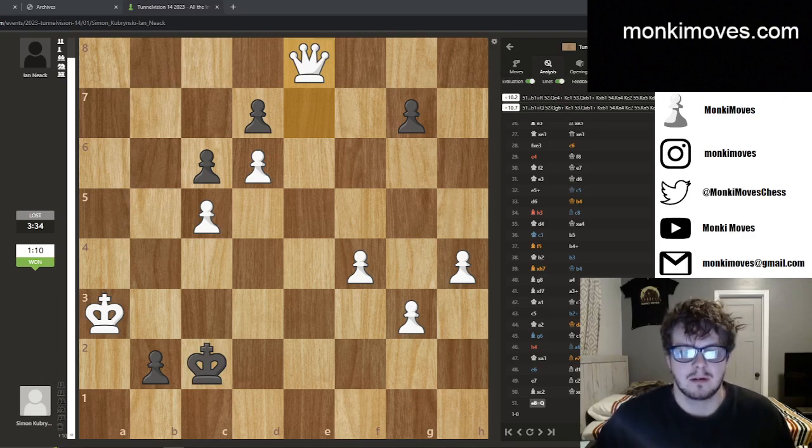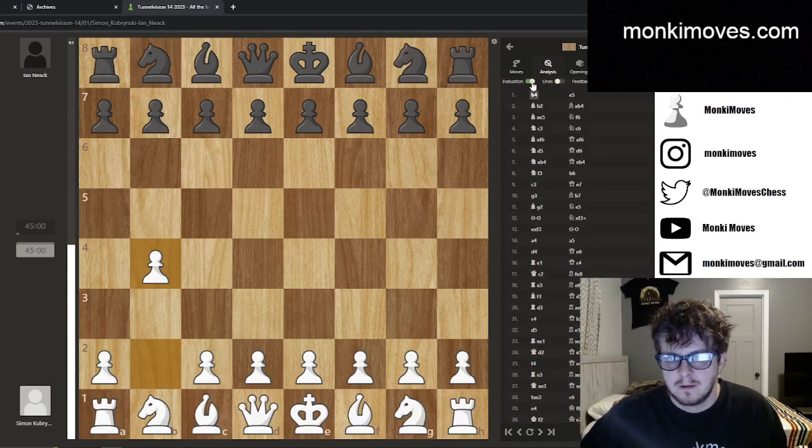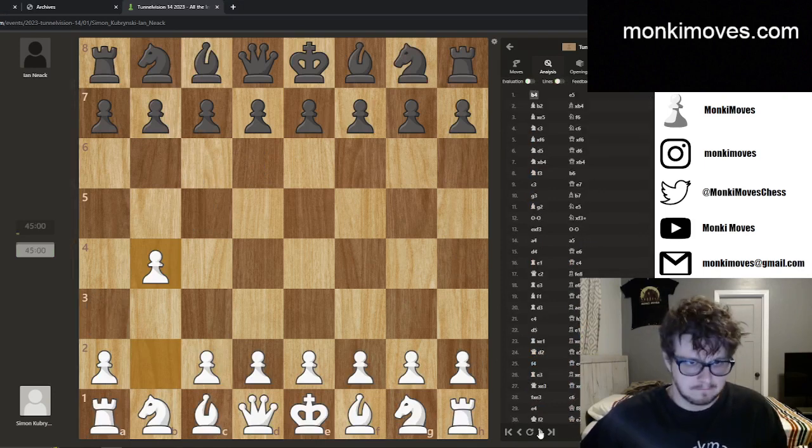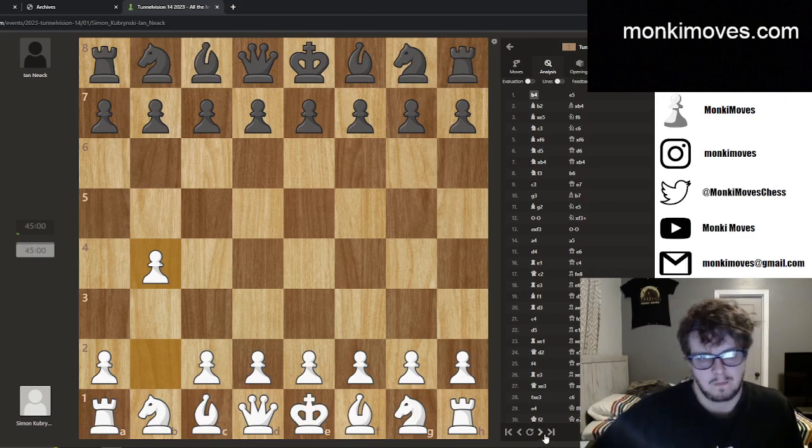I competed in the U1600, and I just want to go over my games. As you can see from the thumbnail — spoiler alert — I did end up winning the tournament. I tied for first, so there was another player that shared first place with me. I was on board one most of the time and played on what's called a DGT board, which records all your moves in live time along with a clock, so I'm able to play back most of my games. DGT boards are very expensive, and I'd like to eventually get one for my own content.